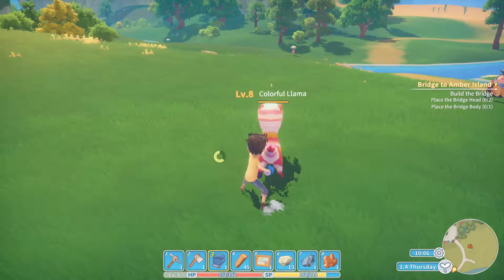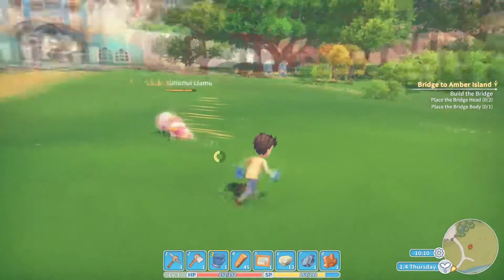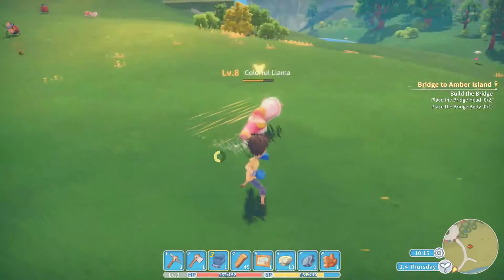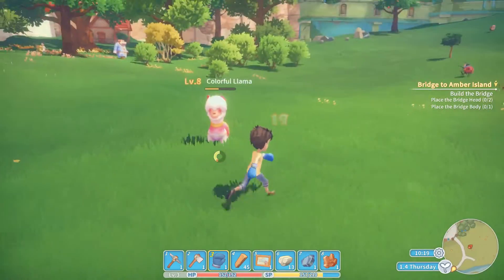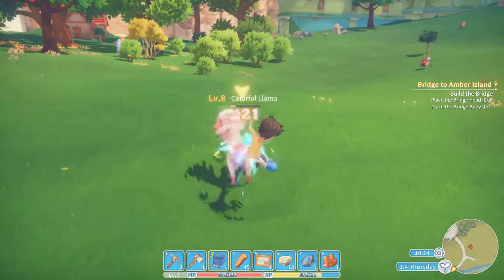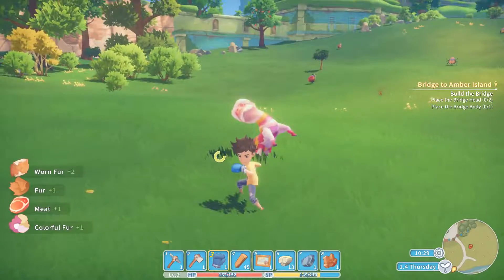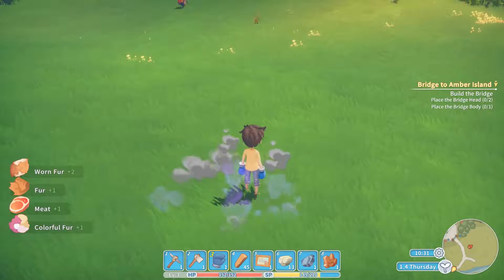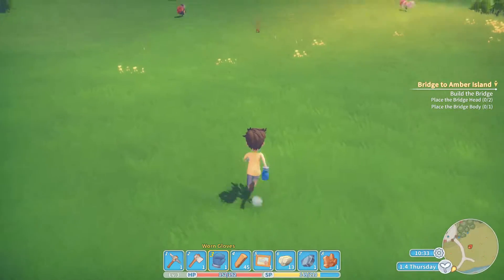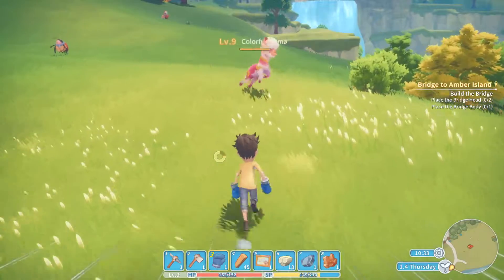Come here llama, you little bitch! There was a bit of a lag spike that almost got me killed. The combat in this game is pretty basic but it's fun — it's a lot of clicking involved, you can't just hold down the button. The colorful fur sells for 10 gold. Let's kill a few more llamas and then we can enter the ruin.